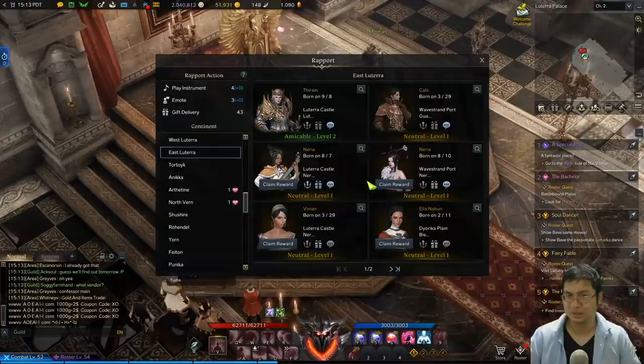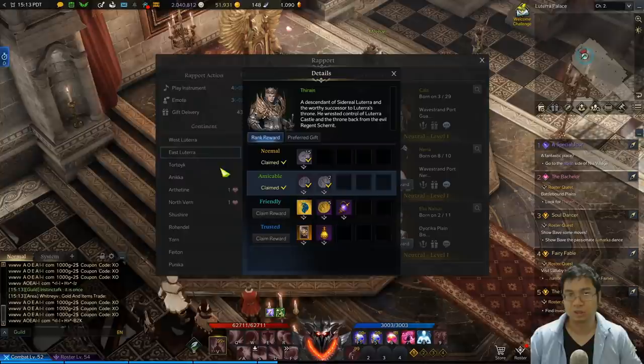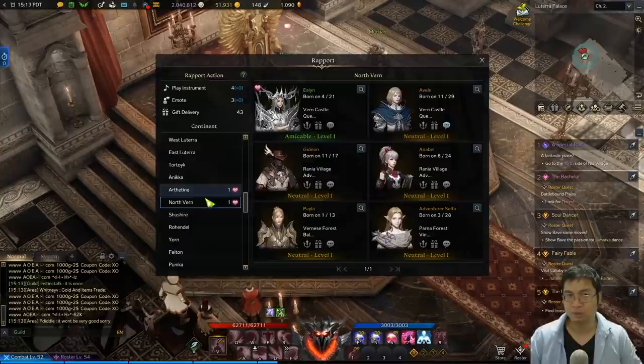Here's how this works: if you come to the rapport tab, you know that there is rapport with certain NPCs that gives you gold — if you get them to the green level, or if you get them to the teal level, which is Friendly. Certain NPCs give gold, not all of them, so I spent some time checking all the NPCs.